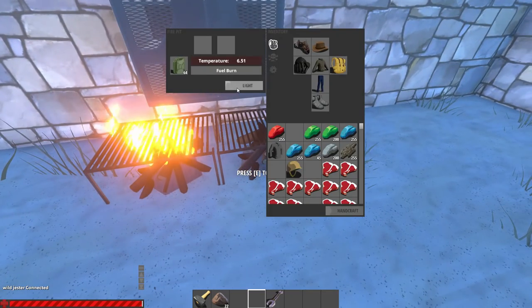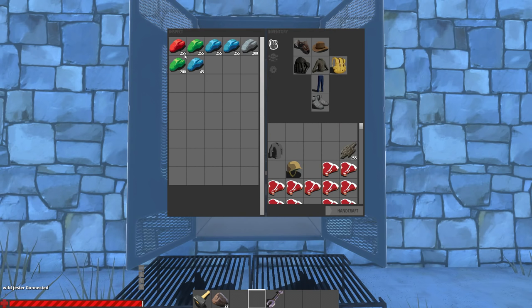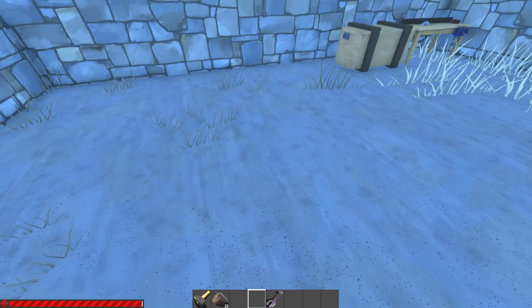Before lighting it up, put everything you want to smelt down or turn into ashes into the locker. You can split the stacks, but make sure you leave enough free slots for the materials to transform. If you just split everything or have full stacks, the locker will start to spit everything out.